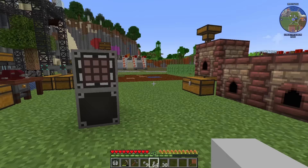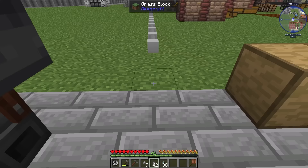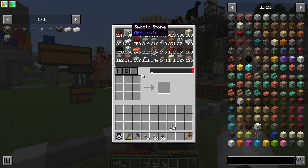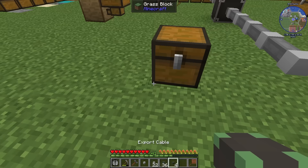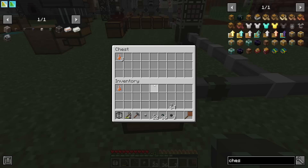The idea is to hook up every inventory and chest to this terminal. Running a cable above ground to show the benefit: a smooth stone link cable, a redstone link cable, and back in the terminal we've got access to 29,000 redstone and 8,000 smooth stone. We need this hooked up to every ingot and more. With an export cable we can tell it to export lava bottles — and boom, we have them in the chest.